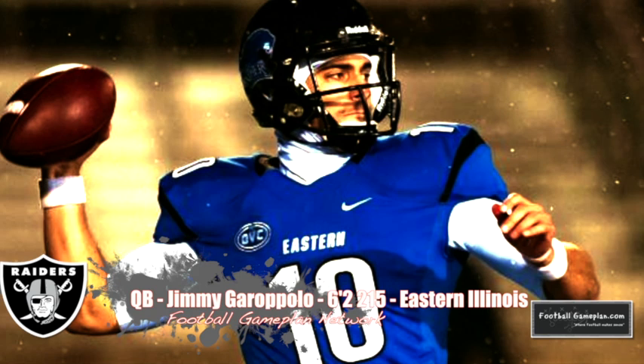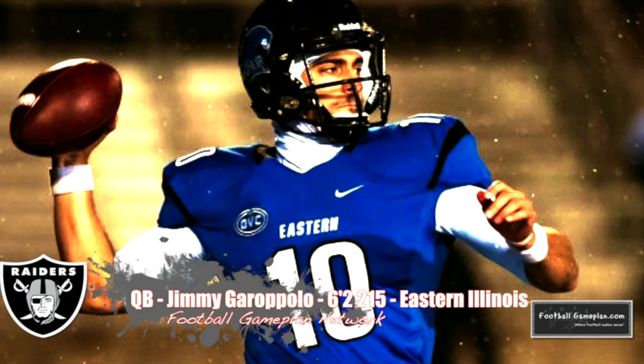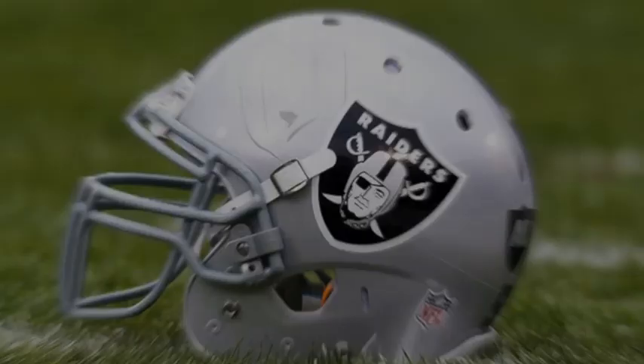The way this mock draft fell for the Raiders, they get their quarterback in round four with Jimmy Garoppolo out of Eastern Illinois. Garoppolo is a guy with good mobility and a quick release that could operate very well in what Greg Olson wants to do offensively.